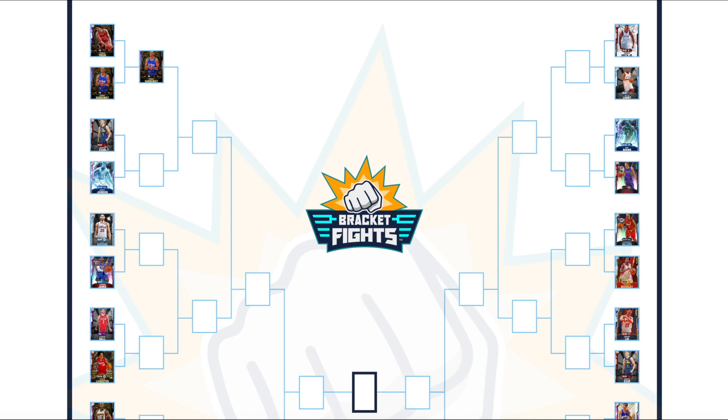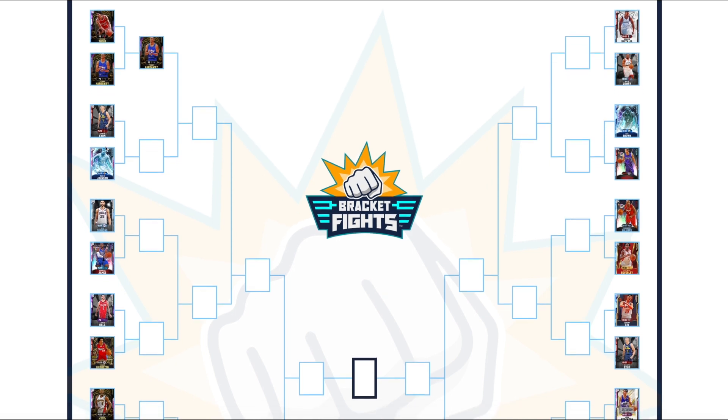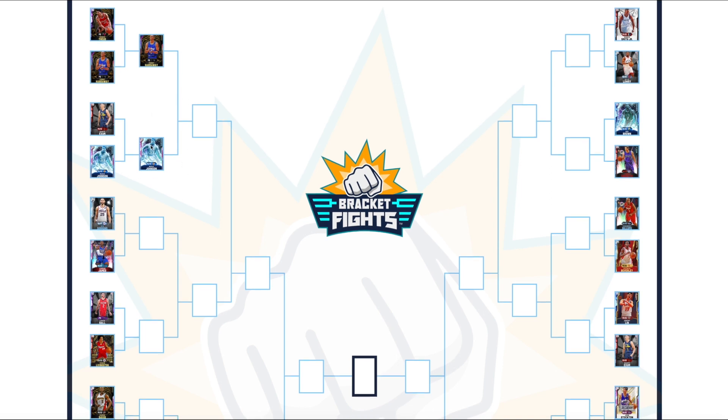Then we've got Dante Exum against Magic Johnson. Exum puts up a decent fight on defense and he's not far off there. Shooting-wise I would take Exum over Magic, but going to the basket Exum is very far off. Magic's bigger, stronger, faster, and he dunks. So Magic Johnson comfortably wins this one.